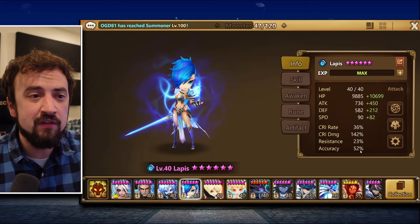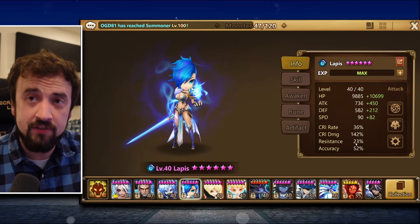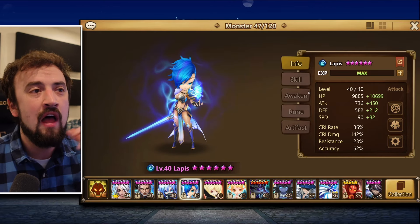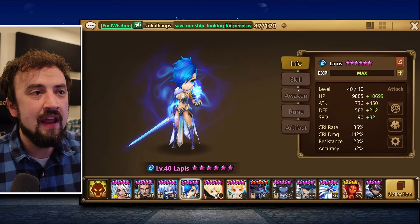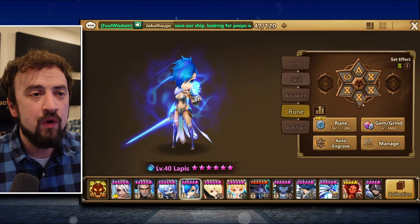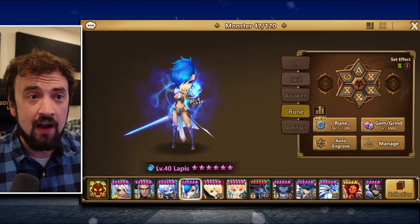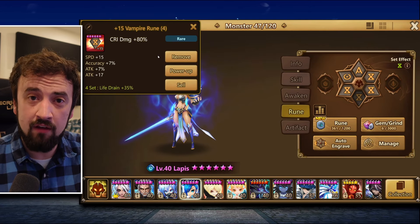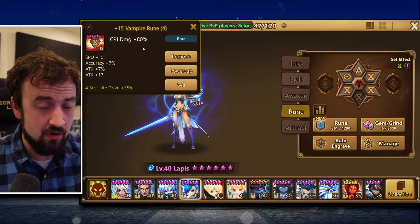You need some accuracy. Accuracy allows you to land your debuffs and status effects. That's something I didn't understand for a while. Another thing with runes: when you're building a damage dealer, find the runes you have that have crit damage in slot 4. This is your most important thing for DPS units.